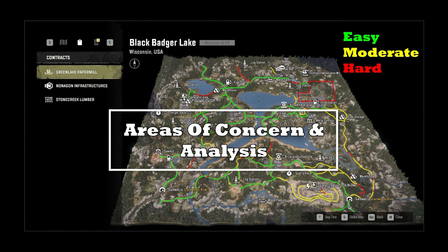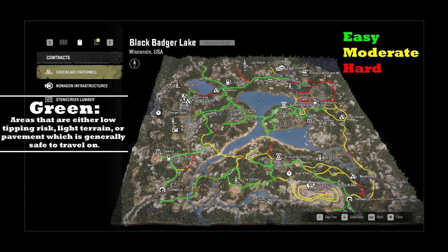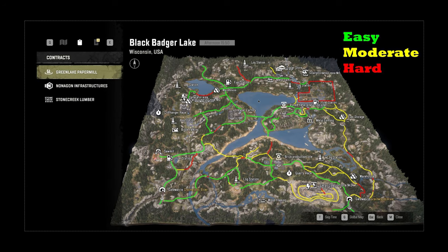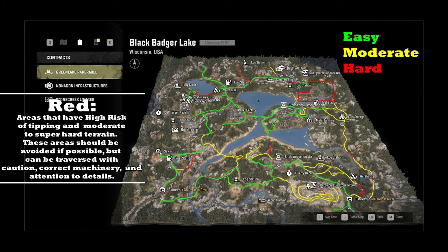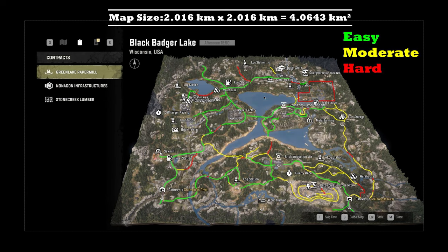This is Black Badger Lake in the areas of concern and analysis portion. You can see the easy, moderate, and hard color codes in the right-hand corner. There are smaller areas I haven't highlighted because they're just back roads. Wisconsin does very well with alternate routes all around the map, but I have the main routes here for reference. I want to keep this very simple, so we'll talk about these red marks and then move to the recommended routes for Black Badger Lake.